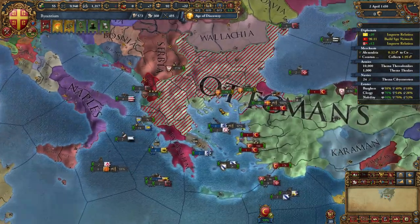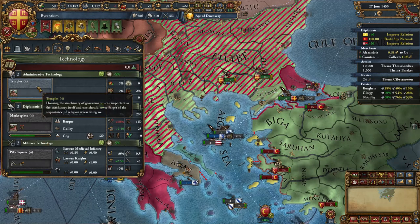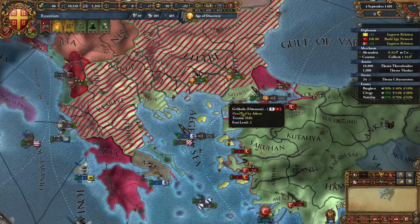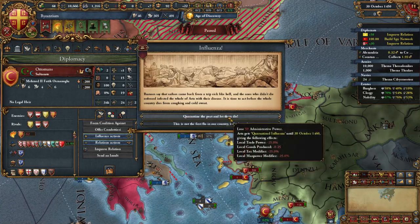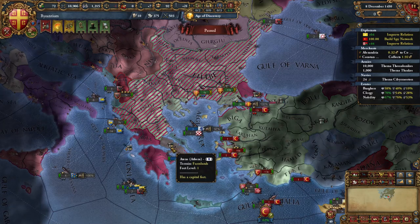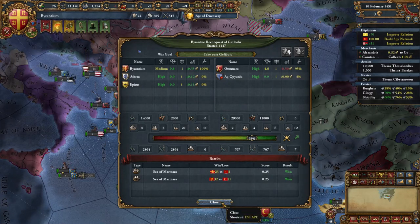I will take the loyalty bonus for the estates. Their whole fleet is trapped here so they can't do anything. I will take my first technology. You can try to rush military tech but they are almost always going to catch up to you fairly fast anyway, so I don't think it is actually worth it. I will go ahead and devastate their lands too — that should help with the war exhaustion. I will take the army professionalism.